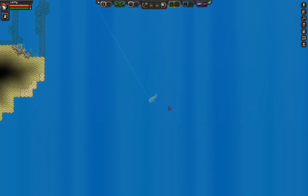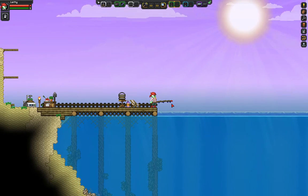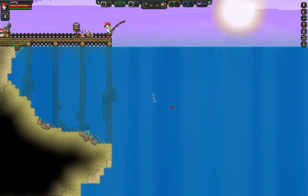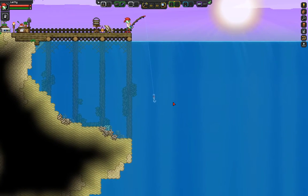The hook will descend pretty far down, but you can actually stop it by just quickly giving it a little reel in. And that'll just hang here. Then, most likely, there'll be another type of fish — because depending on where in the water column you are, you'll attract different things.